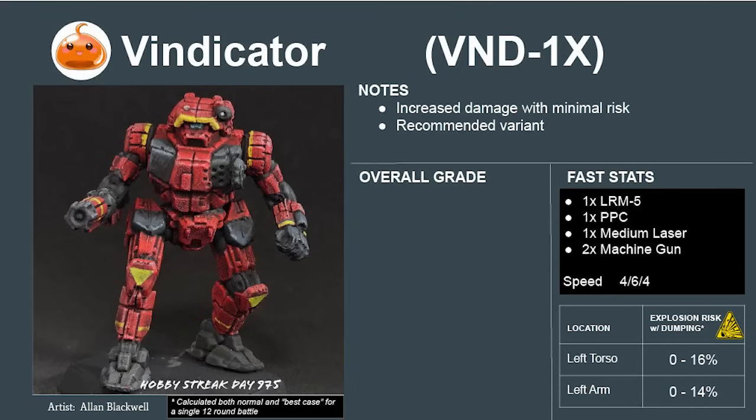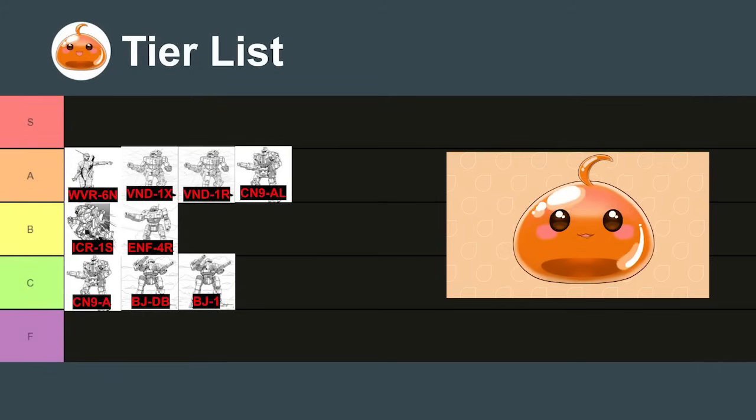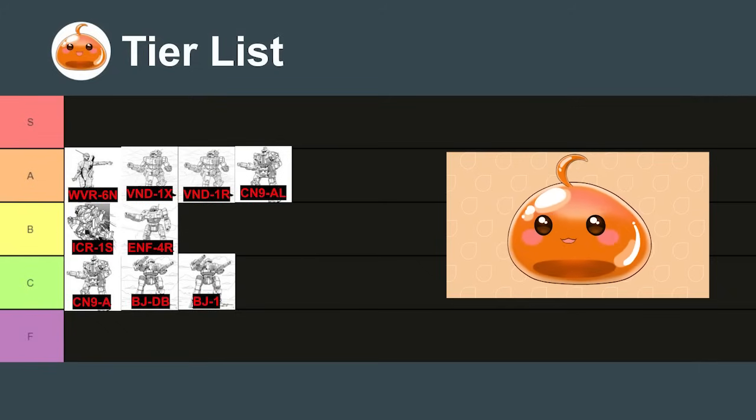We can get even more out of the Vindicator by converting it to the experimental 1X variant. This increases damage and gives anti-infantry capability at an acceptable risk to the pilot. The 1X scores a bit higher at 6.6 and also rates to an A. Now that we understand the medium mechs that fight in a more defensive role, let's take a look at the two categories of mechs that try to attack them, starting with the scouts.